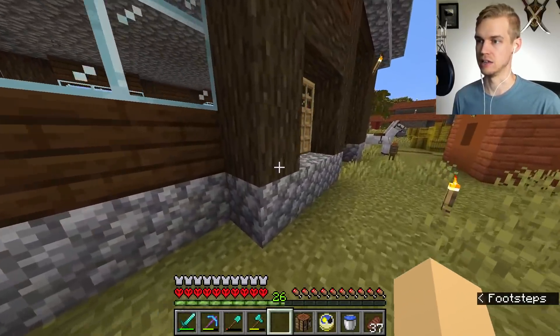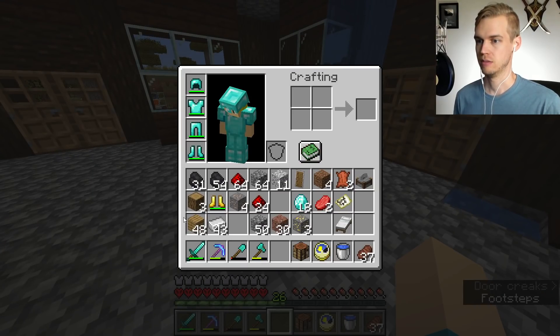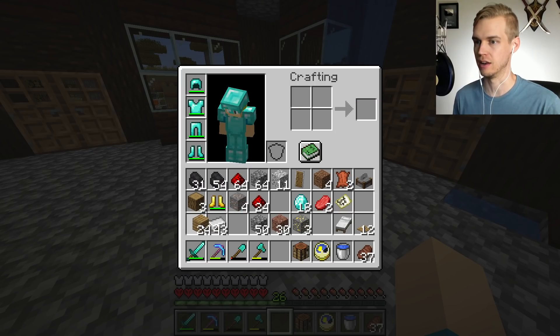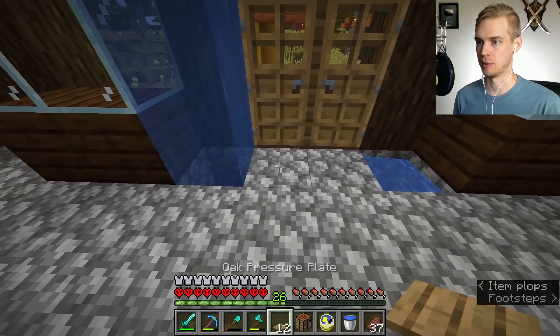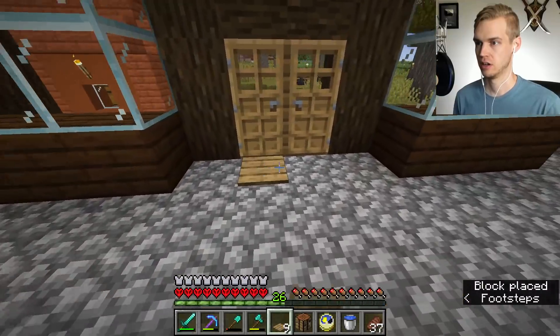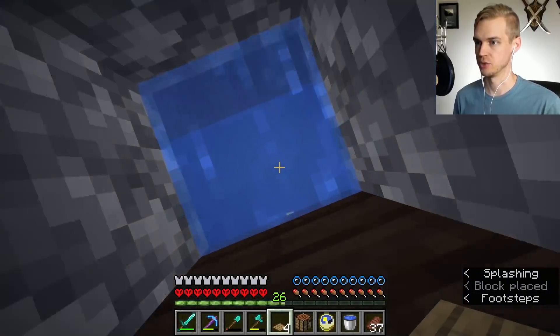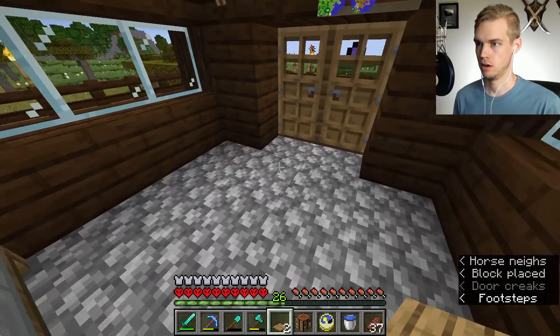The first thing I actually want to do is jump up here and create some pressure plates and buttons, just because it is awful having to manually shut the doors. I'm fine with manually opening the doors, but manually shutting the doors is no fun. So I'm gonna place these pressure plates on the entire bottom floor on the exterior and then do the same thing in here on both sides.